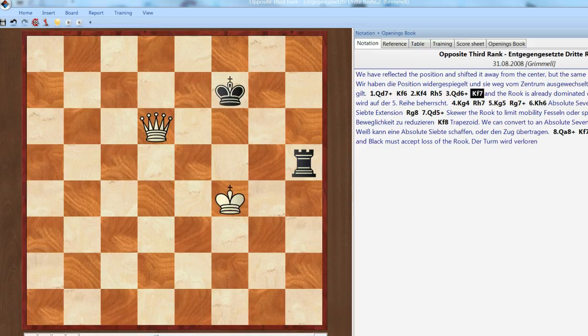The rook is now dominated. It has no safe square to go to on the fifth rank here. a5 and b5 — immediately it goes lost to a fork from c7 and d7. And every other square is currently directly controlled. So you simply attack it, and it's got to give up its cutoff defense. Now you can walk forward, take this check, and we have the absolute seventh extension kind of position.